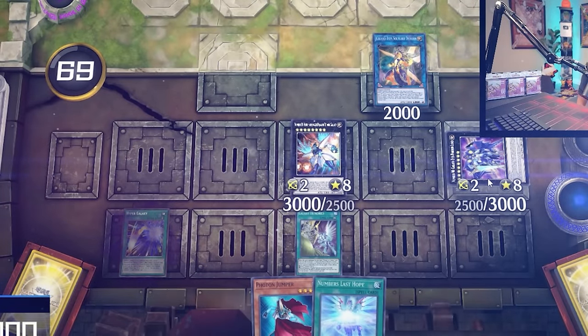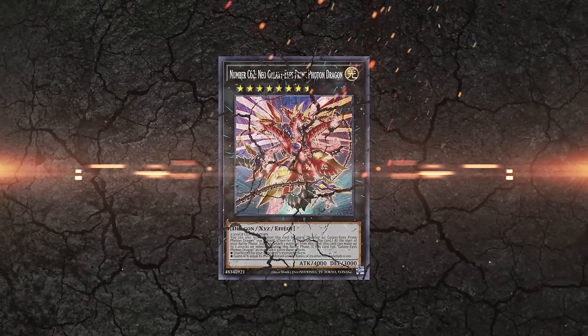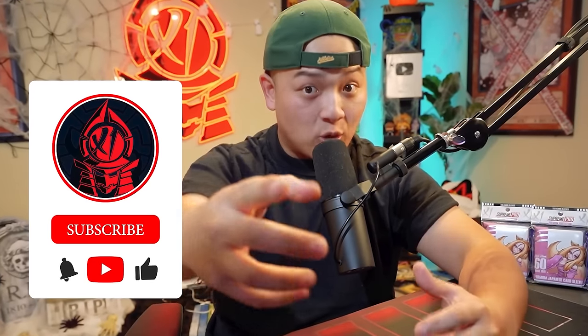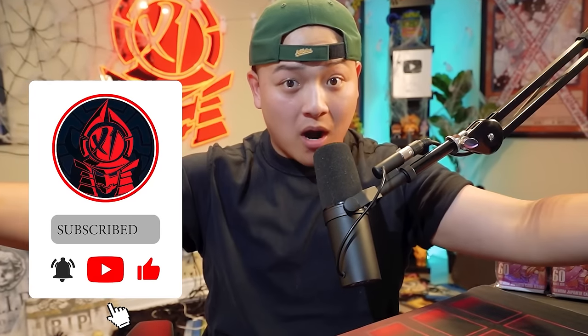This deck makes a bunch of negates, and most importantly, Prime Photon Dragon can get over 10,000 attack. This deck is one of the scariest decks in Yu-Gi-Oh! Master Duel with the brand new buff. Without further ado, time to send all opponents to the Shadow Realm with the brand new Prime Photon Dragon. Let's begin.